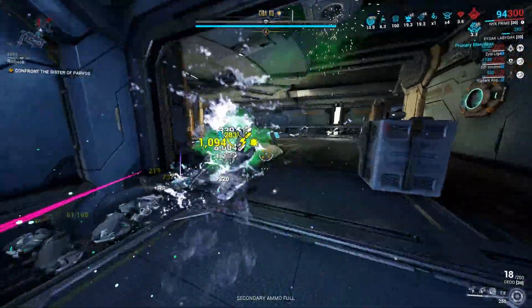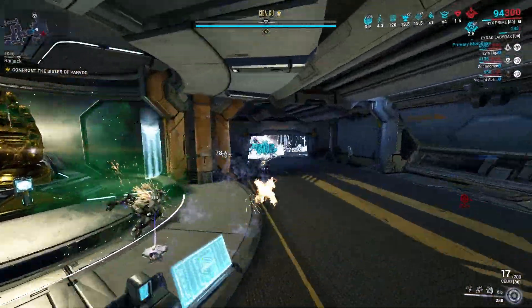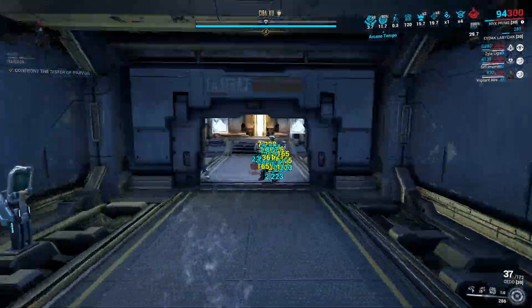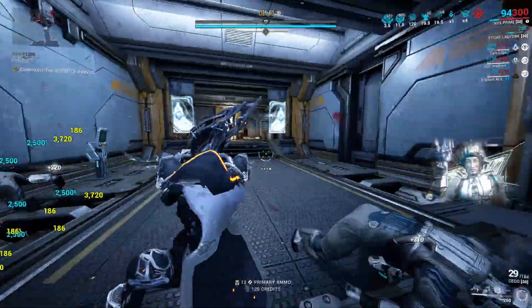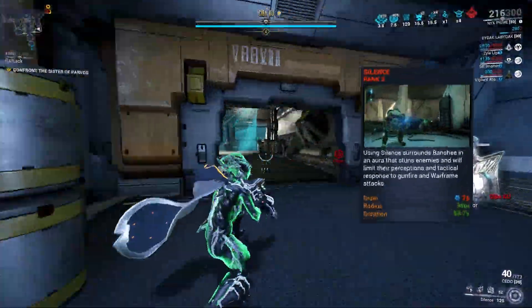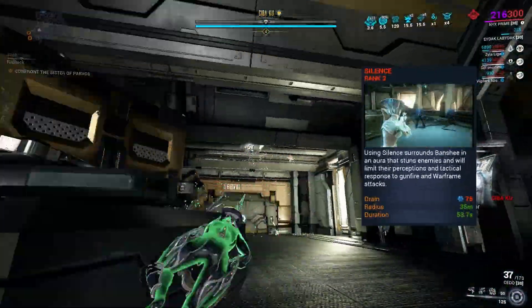My second loadout is made specifically for Lich hunting. If you've been living under a rock, Nyx is one of the best Lich and Sister hunters in the game — utilize Chaos and silence to disable their special abilities.